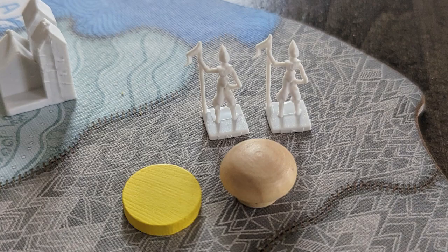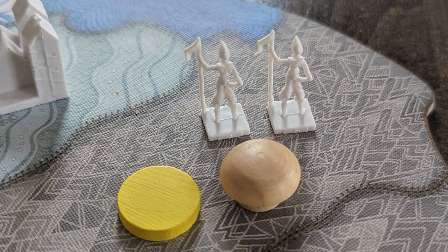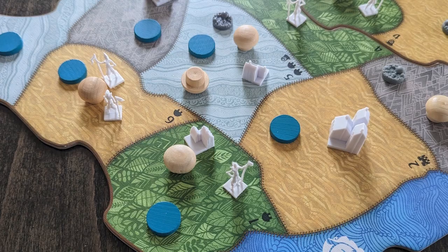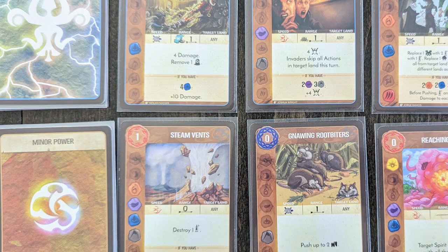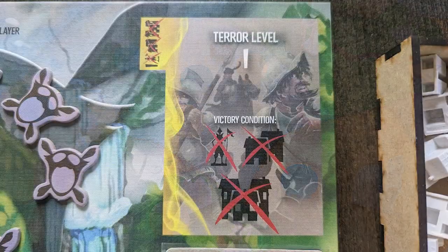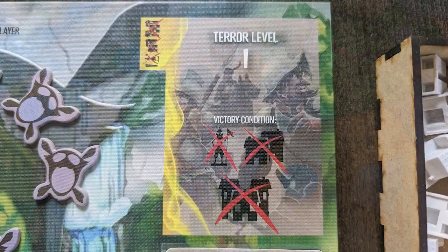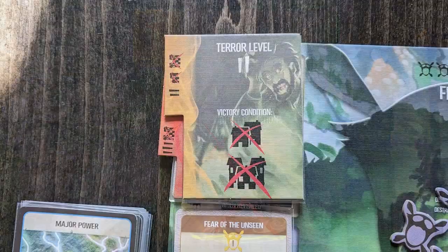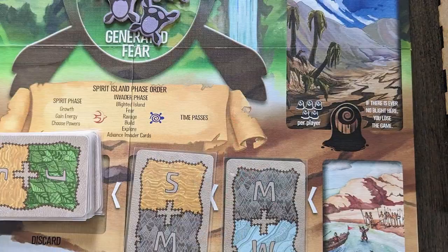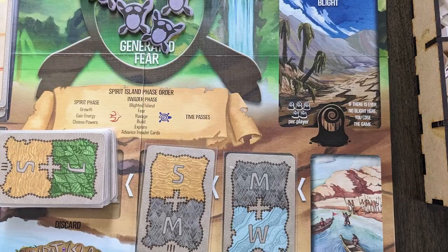Using combinations of power cards that match a spirit's elemental affinities can grant free bonus effects. After the spirits take their turn, the invaders explore, build, and ravage parts of the island, while the spirits work with the Dahan natives to fight and scare off the invaders. The game escalates as it progresses. Spirits spread their presence to new parts of the island and seek out new and more potent powers, while the invaders step up their colonization efforts. The spirits can lose the game if any spirit is destroyed, if the island is overrun by blight, or if the invader deck is depleted before achieving victory.